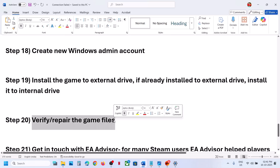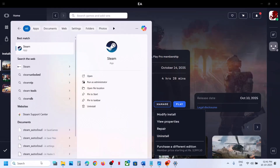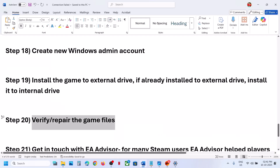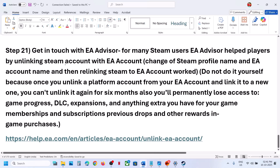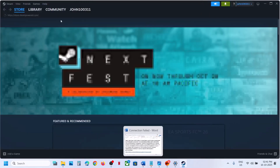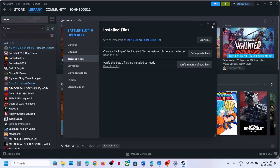The next step is to verify and repair the game files. On the EA app, click Manage and then Repair. If you have the game on Steam, right-click the game, go to Properties, go to the Installed Files tab, and click 'Verify integrity of game files'. Once verification is complete, launch the game and check.